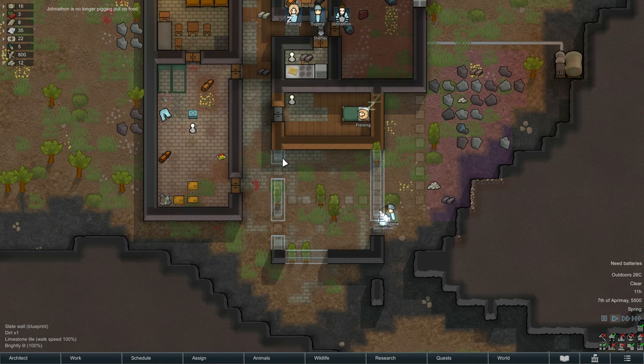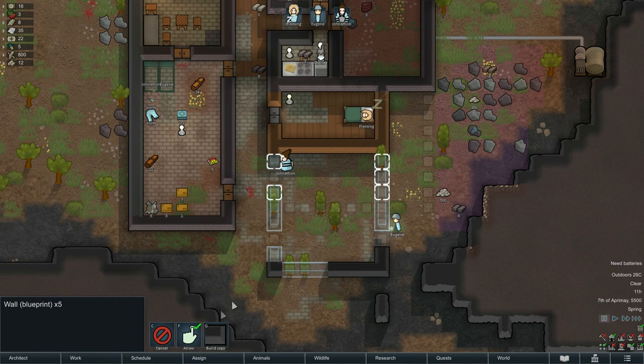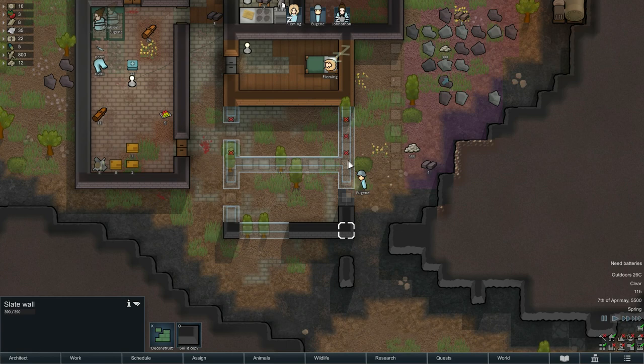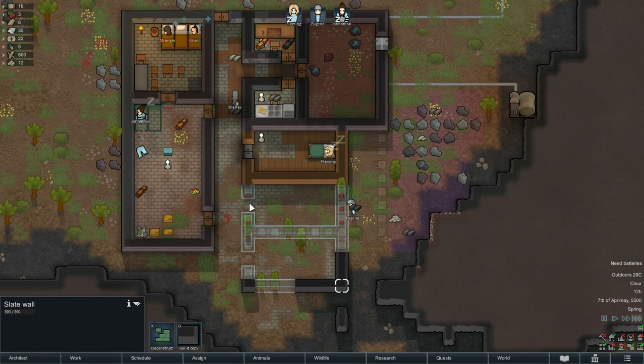When building multiple rooms, it's really important to focus effort on finishing one bedroom before the next. If they work on both simultaneously they don't prioritize anything in particular and build in a funny pattern. I've told them to focus on completing this one room first. I'm going to put in a couple of doors and forbid one so they concentrate on finishing this room.